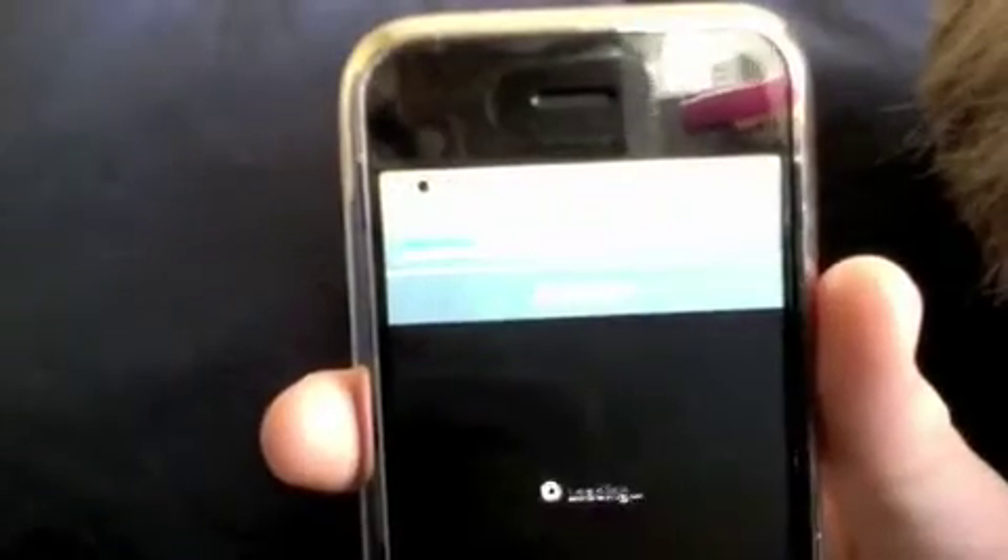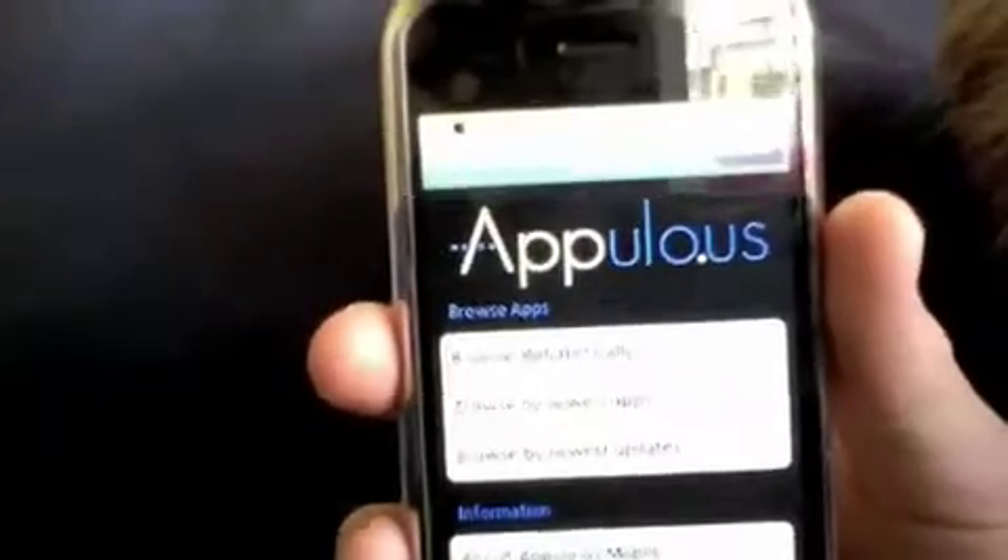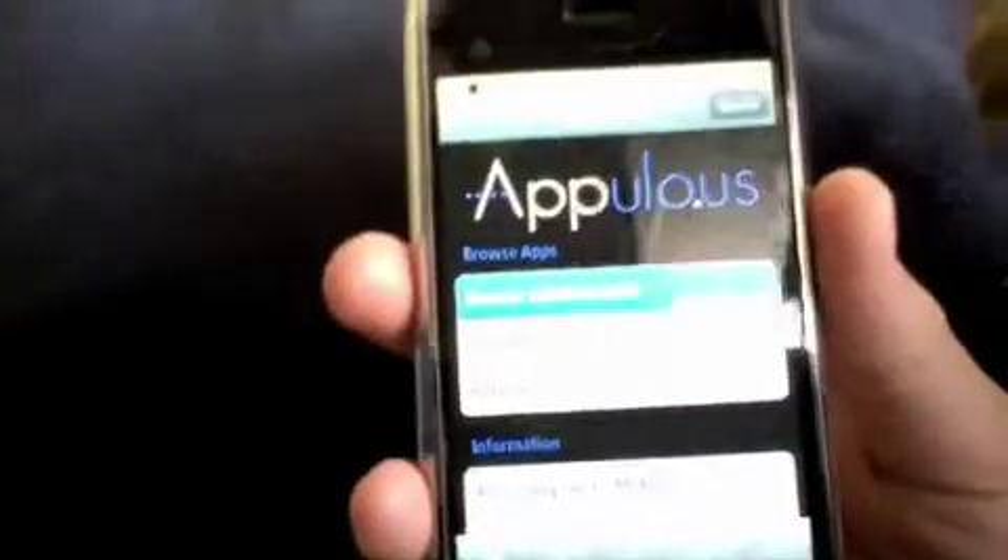Then I want you to open Safari, your web browser, and type in Hackylo.us and search that. Just click on the first link that comes up. We'll have all these links in the description and a step-by-step guide on how to do this. Let's just wait for that to load.